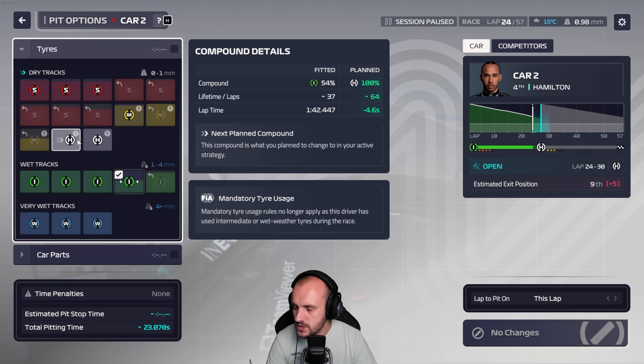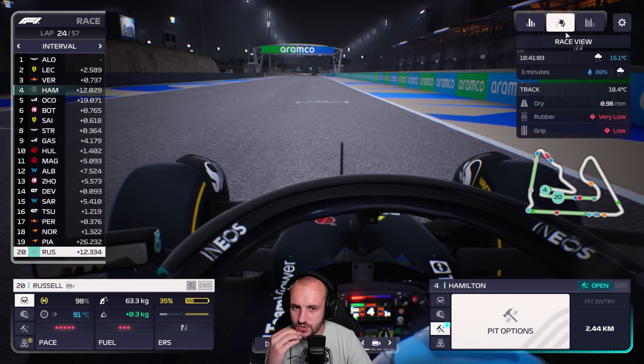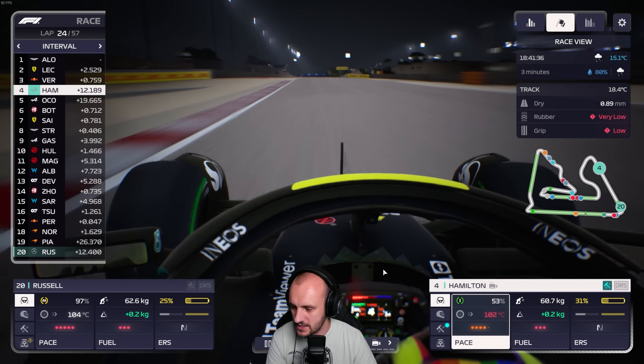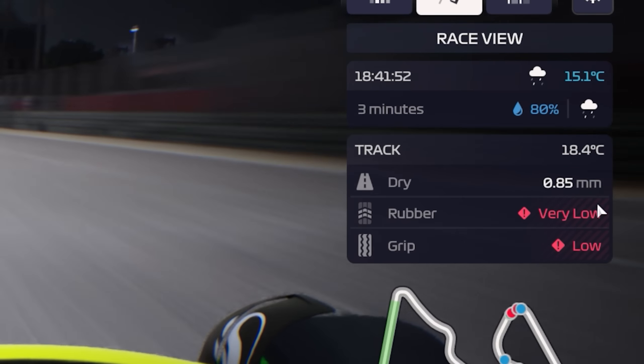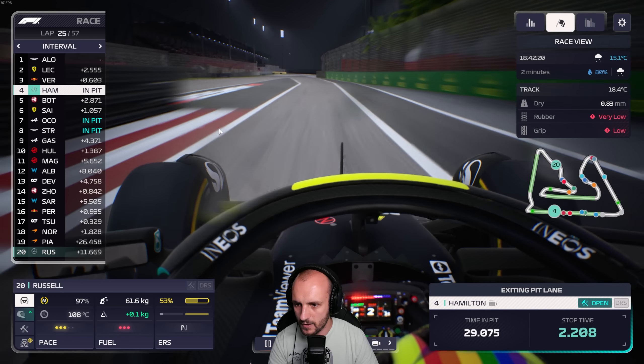I'm thinking I might switch - I probably should have put George on hards, but I think I might switch around now and go medium or soft for Hamilton. They've almost got a pit stop gap to me anyway. If I go hards, they'll get a pit stop gap to me - then it's goodbye. So they're not boxing. Leaders didn't box, and this is definitely ready for slicks. I'm surprised they didn't box. Could end up gaining quite a bit on the guys in front now.